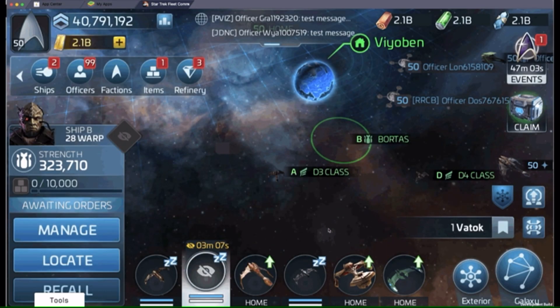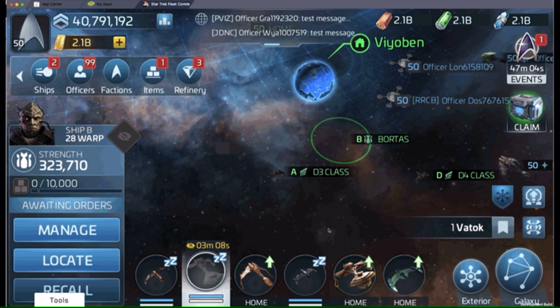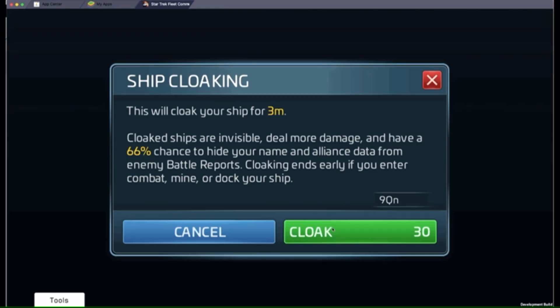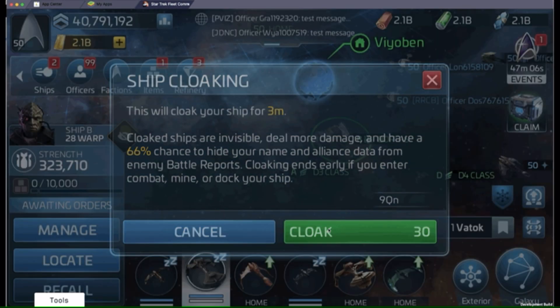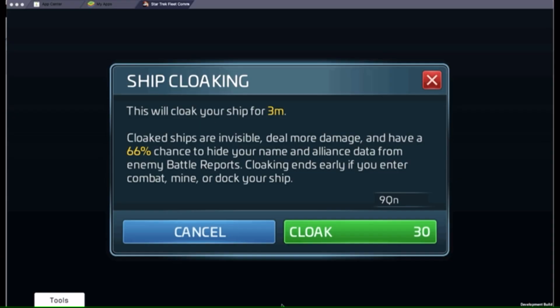The benefits are: you'll become invisible and untargetable in both PvP and PvE. You'll deal more damage when cloaked, much like a battle cloak, and you'll get a 66% chance to hide your player name and alliance name from battle logs, which is insane. You'll also be able to prevent revenge hostiles from spawning and even prevent incoming attacks by cloaking in PvP.